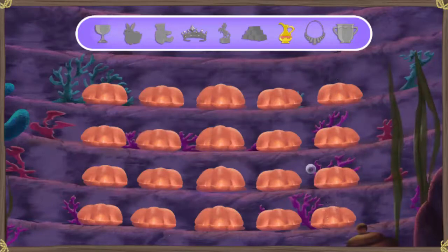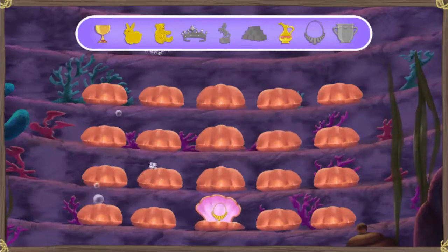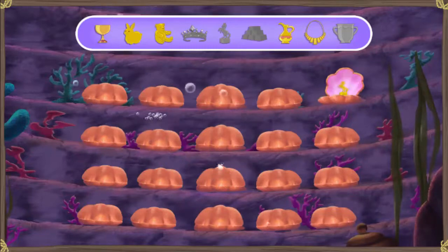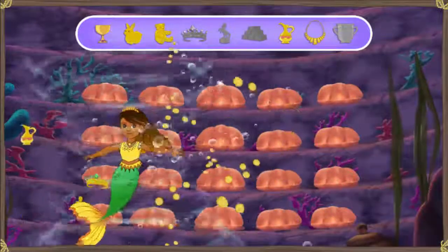Ready? Let's get that gold! We're looking only for the gold treasures. Uh-oh, it's La Sirena Mala! She's trying to stop us from getting the gold back — she's stirring up the water and mixing everything up! Click on her to make her stop!